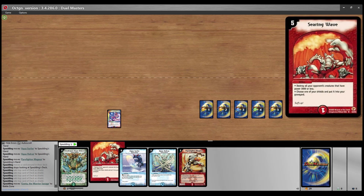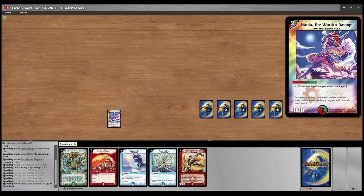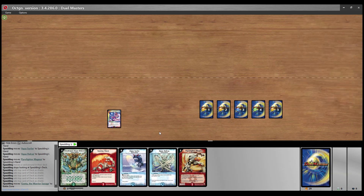Of course, next turn when we draw Gauntar we have to charge Arc because we want a green mana to cast Gauntar, and the turn after that we most likely charge Aqua Surfer to play Holker's on turn three. Really short video — I hope you guys liked it. Feel free to check out our channel for more Duel Masters content and see you in the next video.